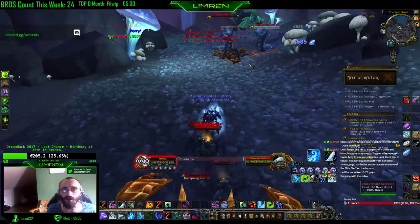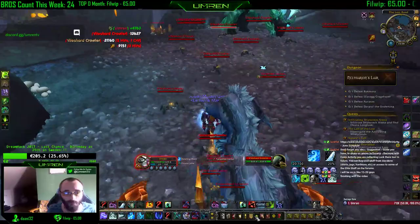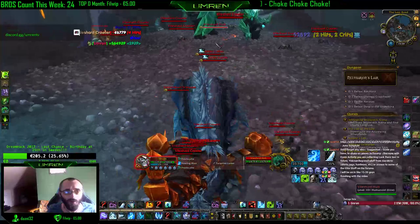This is Neltharion's Lair. It's one of the fastest dungeons for boosting out of all four that you can do - which are Eye of Azara, House of Valor, Dark Heart Ticket, and Neltharion's Lair. We're gonna pull in Neltharion's Lair.